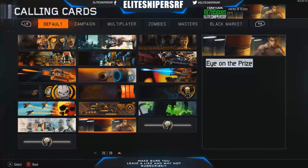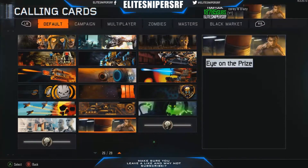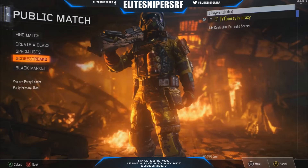As you can see in the default section, there are two more calling cards that are locked at the moment. Once those are unlocked you'll get to see the other ones, and then we'll get the boxing gloves. If you'd like to see gameplay of the boxing gloves, stick around because once that is unlocked we will upload the boxing glove gameplay.